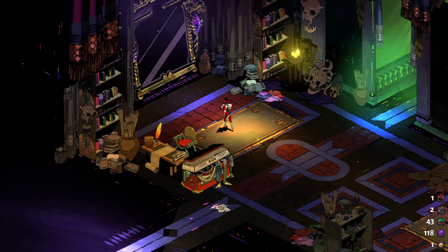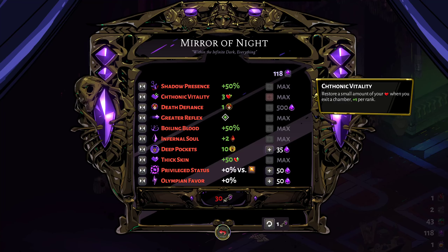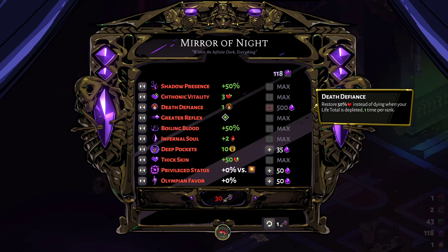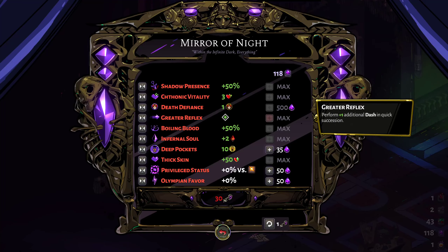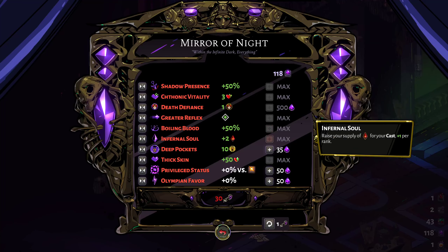I've gotten some more experience in the mirror. We maxed out Shadow Presence so backstabs do 50% now. Chthonic Vitality does 3 hearts after every chamber. Death Defiance we've always had. Greater Reflex - we can now double dash. Boiling Blood is a great one: we deal bonus attack and special damage to foes with our cast in them, plus 10% per rank, so we got that all the way up to 50%. We've got 3 casts now with a plus 2.